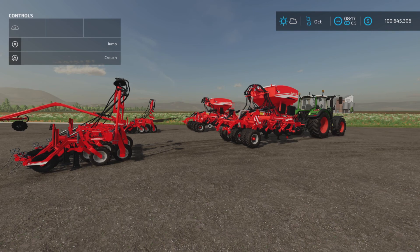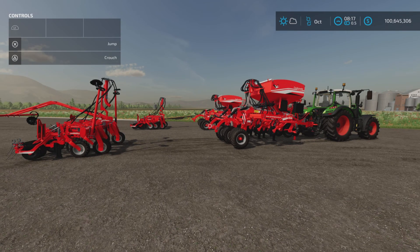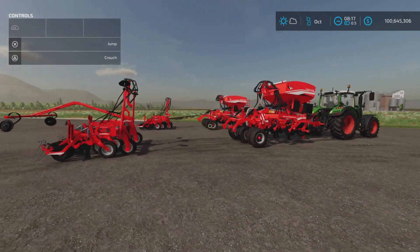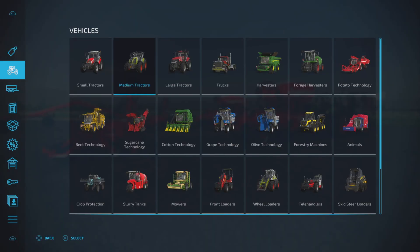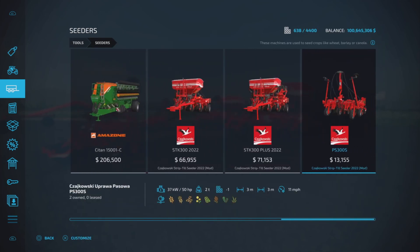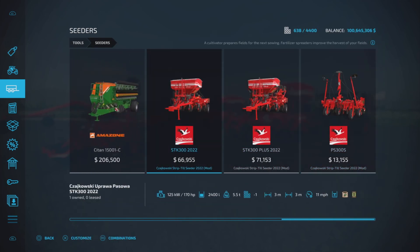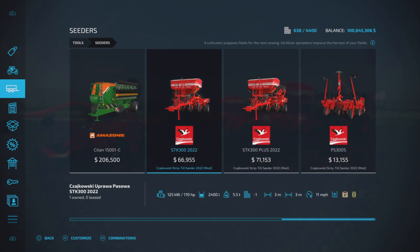It is kind of complex in the way it works and quite interesting, however it's difficult to explain, but I will do my best. First of all, they're going to be found under seeders. We have three pieces: the STK 300, the STK 300 Plus, and the PS 300 S. These two can work independently; the seeder is an attachment to the other pieces of equipment.